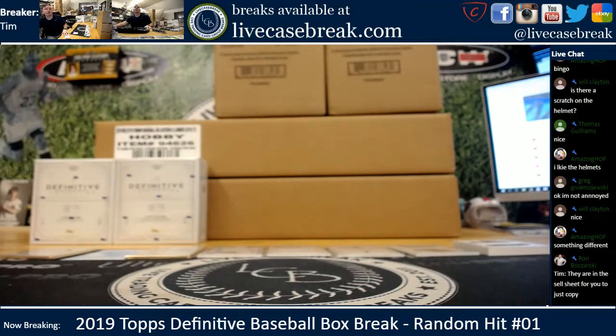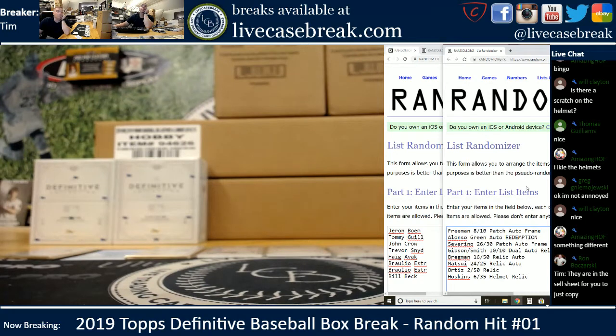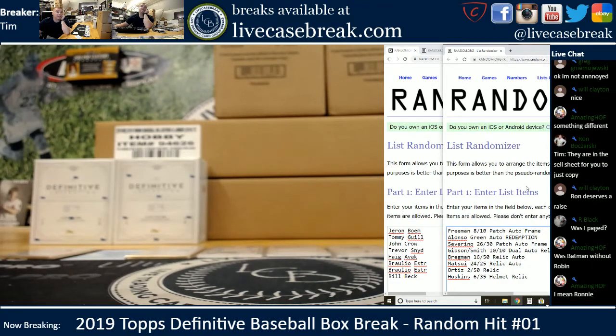First box in the books, let me type this up and bring it right on screen. I think Ronnie already logged them all for me as we were going, so this will go quick. There we go: got the Freeman patch, the Alonzo Green redemption, the Severino frame, Gibby-Smith dual, Bregman relic auto, Matsui relic auto, Big Papi, and Hoskins. He even put on the serial numbers for you guys — you believe that? Ronnie B going above and beyond.